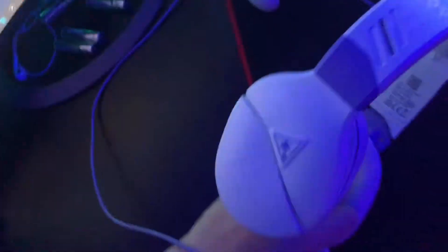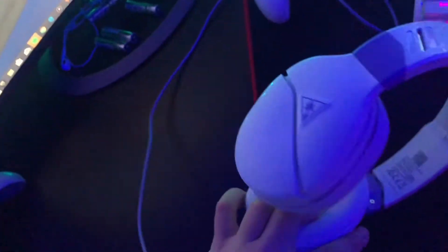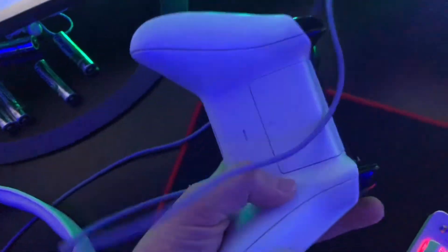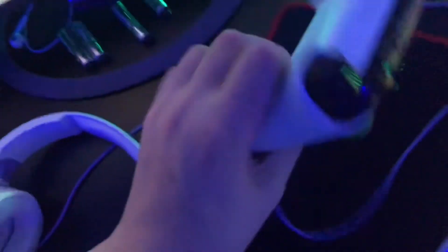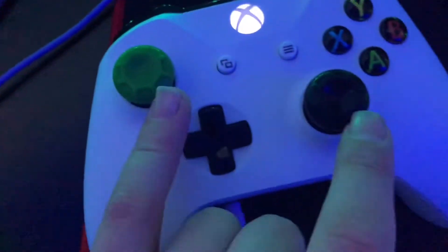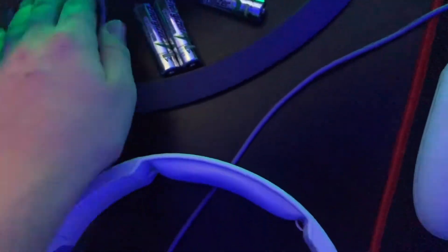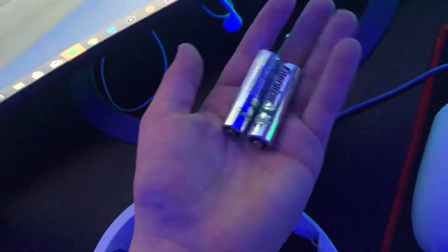Right here we have my Recon 700 Xbox mic. This is what I use to hear my game and talk to people on Xbox. Then we just have a white controller — nothing really fancy, it's just a good controller. Some thumb risers. Then we have some Apple EarPods — AirPods, whatever they're called. Then we have some batteries so they can go in the back of my controller.